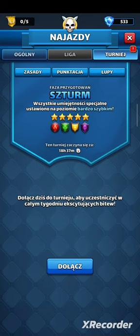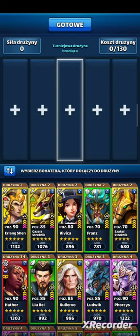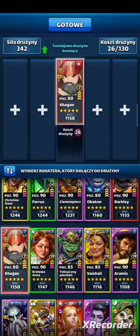Jeśli nie macie silnych szturmowych postaci w czerwonym kolorze, nie przejmujcie się, bo to jest szturm i kolor aż tak wiele nie znaczy — więc na pewno zobaczymy masę postaci takich jak Kreskówkowa Wiwika, Lemon Wood, Uwe i wiele innych typowo szturmowych. Zobaczmy co mogę ustawić. Mam kilka pomysłów, ale nie jestem przekonany do żadnego — jedne są zbyt pasywne, drugie zbyt ofensywne.